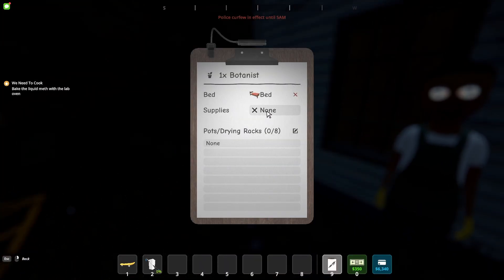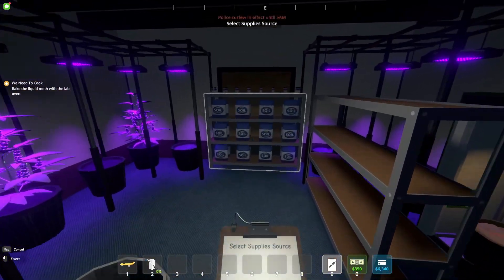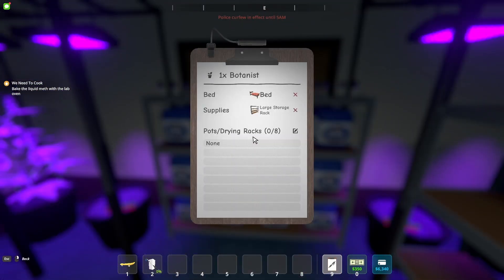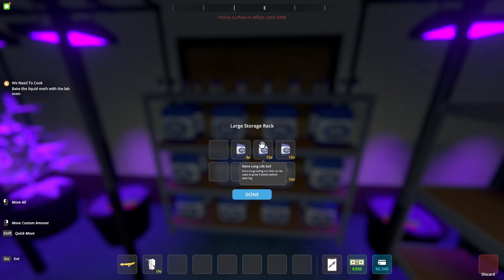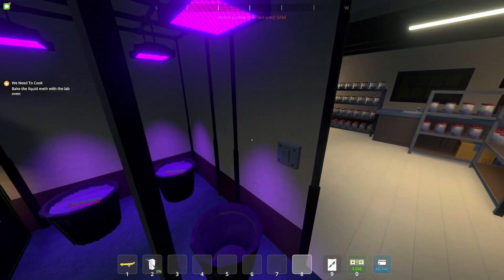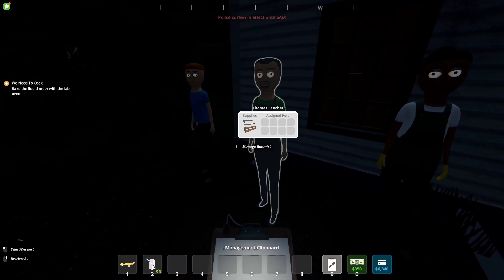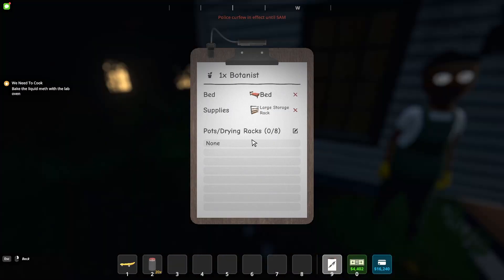Let's take our clipboard out again, go up to him, and the next thing you want to do is assign the supplies rack — this is where he's going to take the supplies from. So we're going to click on this rack here; this is where he's going to get all of the seeds and soil.